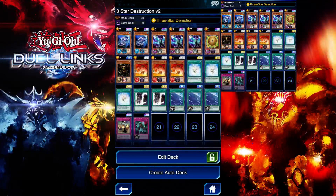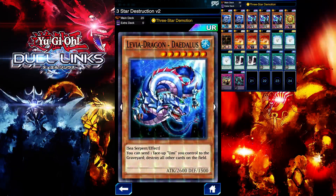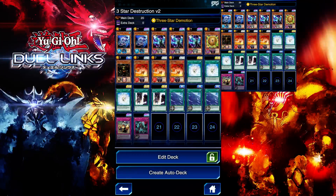This is pretty much the three-star destruction deck — I just added two Leviathan Dragon, Spear Creabou, and three Umi. I still prefer version two of the deck because it's more consistent, but this deck is still good and it's a pretty fun deck. You guys should definitely try it out. Using Leviathan Dragon and nuking the field is so satisfying — definitely a fun deck.